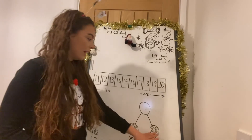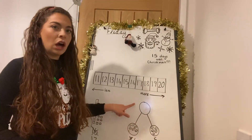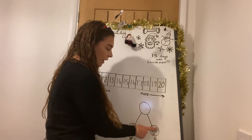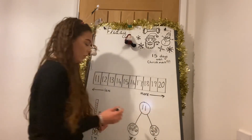So now I've got six boys and five girls. Let's count them all together and find our whole to put in the top of our part-whole model: one, two, three, four, five, six, seven, eight, nine, ten, eleven. I've got eleven all together.